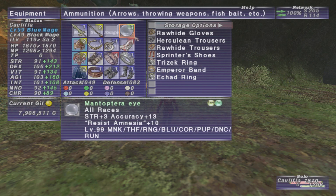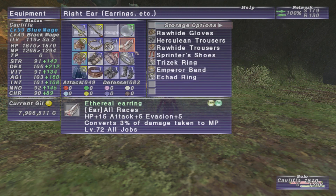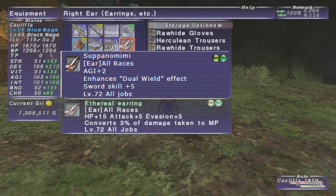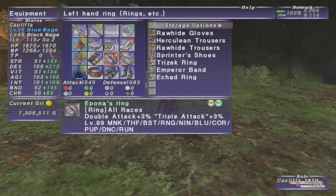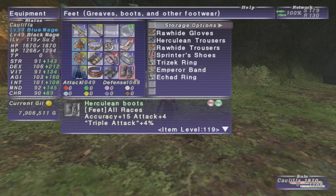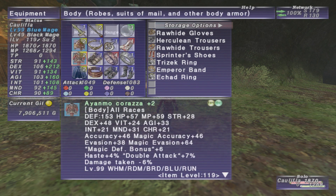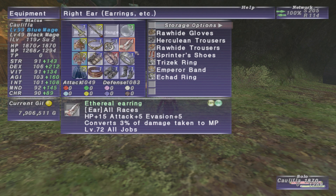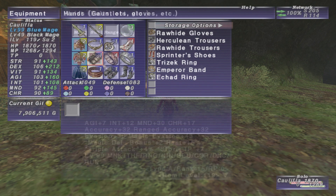I also want to get the ammo piece from Tenzin, which I'm going to try and do this month, considering high tier battles is a campaign this month. And other than that, I think this is pretty good. I would replace this earring with either Brutals or Suppa depending on my build and set. But other than that, I'm feeling pretty solid with this for my TP set.